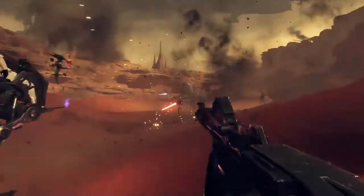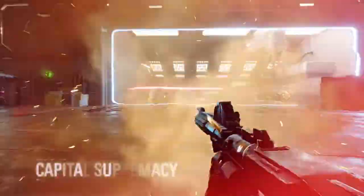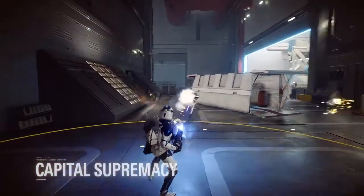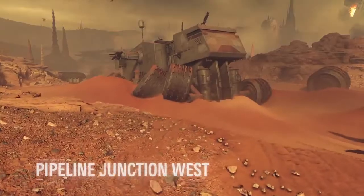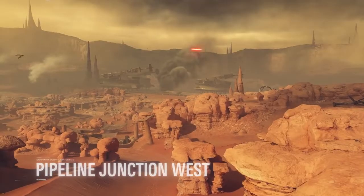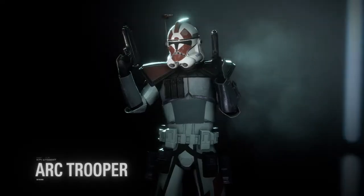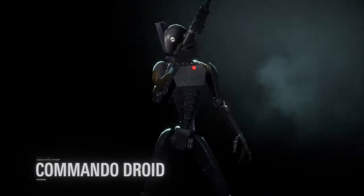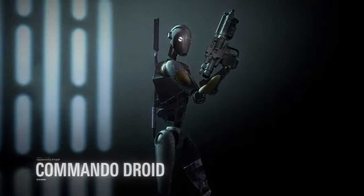In Capital Supremacy, non-linear battles fuse with the thrill of invading Capital ships and taking them down. In this update, a new location on the planet Geonosis, Pipeline Junction West, is also launched alongside the mode. Two new reinforcements, the Infiltrator-class Republic Arc Trooper and the Separatist Commando Droid, are joining the Battlefront as well.